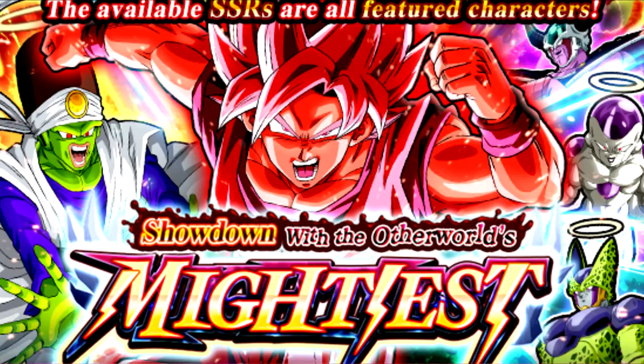One thing I want to state: the only SSRs on this banner are the cards from this specific event. So Super Saiyan Kaioken Goku Angel, Paikuhan, Cell, Frieza, and King Cold — well, not King Cold because he's an SR — they are the only featured units, the only SSRs in this banner. So any SSR that you pull is going to be one of them.